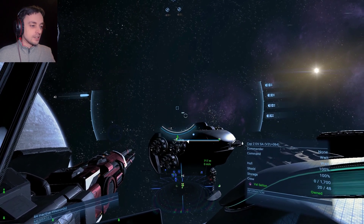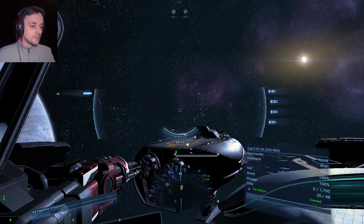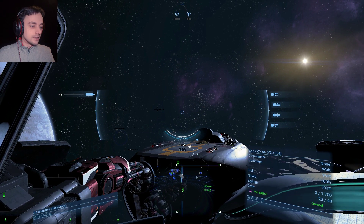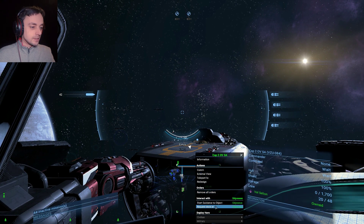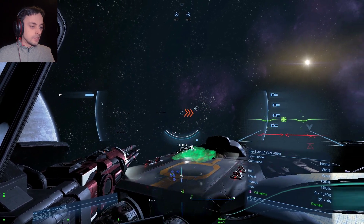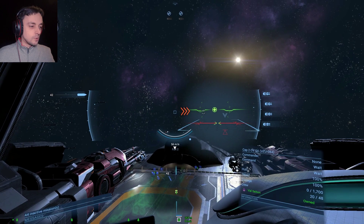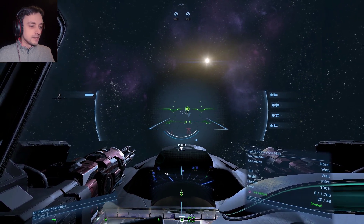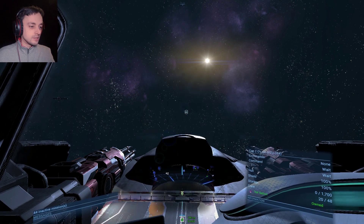So I shall land on this Odysseus as soon as I can. Docking granted. I like docking on other ships — it's cool. Especially when you've got a massive ship like the one I'm in, and you can dock on another ship. That's really cool.